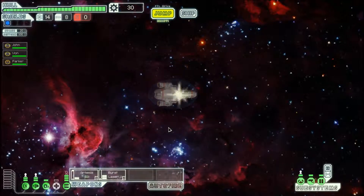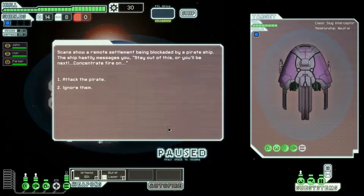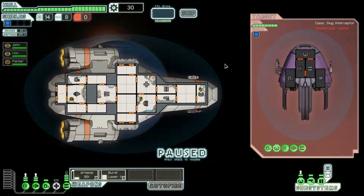Let me go down here. Scans show a remote settlement being blockaded by a pirate ship. The ship hastily messages you: 'Stay out of this or you'll be next.' Shall I attack them or ignore them? I'm definitely going to attack them because they're pirates. They pull away from the planet and move in to engage. So let's pause here and take a look at their systems — they've got shields, that's all pretty much normal.